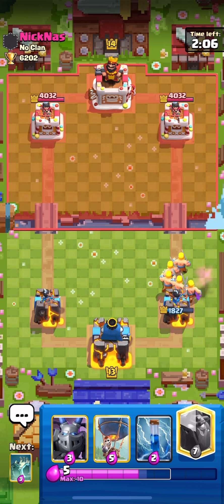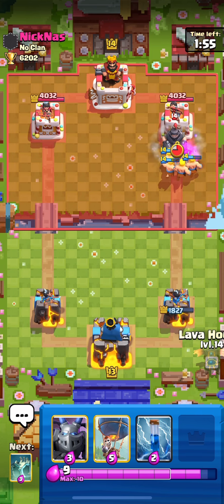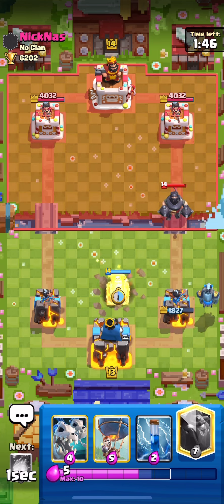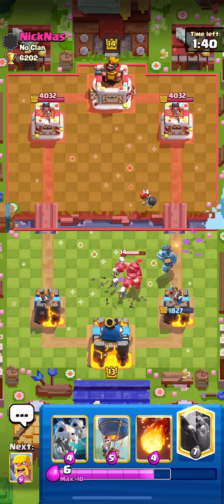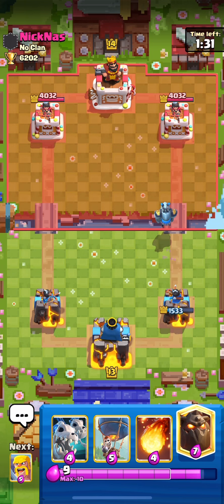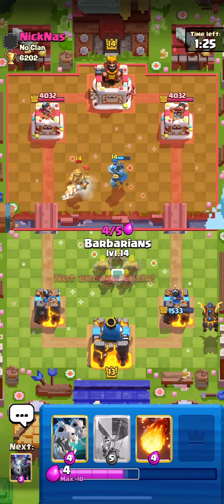Going Barbs first and then Lava Hound just a second later. He went Mega Knight, Bomber, Zap, Inferno, Hog — so he's back to his Mega Knight for these Barbs. We'll just go Mega Minion here because if I go Hound we'll be busy wrapping up the Mega Knight and then the Inferno will just kill my Lava Hound — a waste of seven elixir. Good Tombstone there, we should take no Mega Knight hits. That's really good — perfect position for the Mega Knight counter.